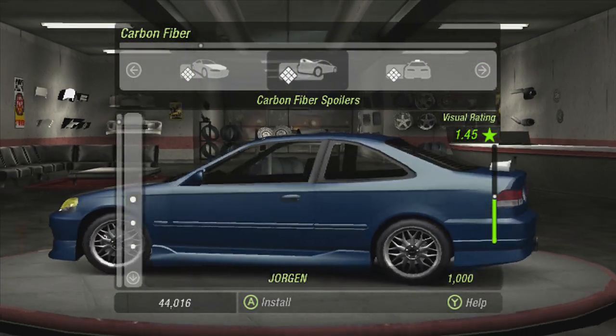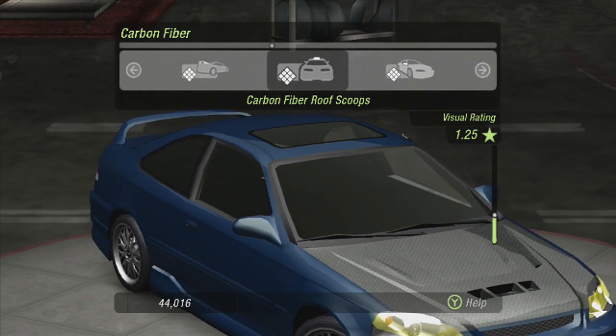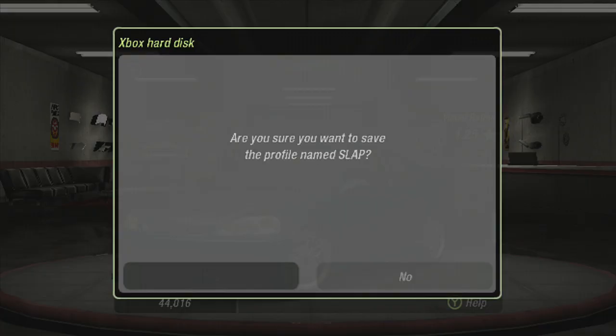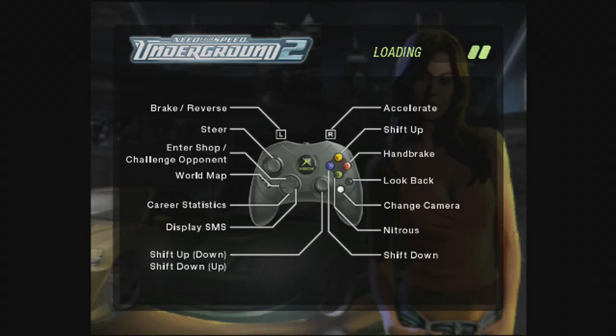Carbon Fiber Spoiler — can we do a Carbon Fiber OEM Spoiler? That would have been dope. Side mirrors — that would have been sick too. So we don't have anything in wide bodies, we're going to save that. We spent about $2,000 — it's not bad at all, man. Really, that was cheap for what we got.